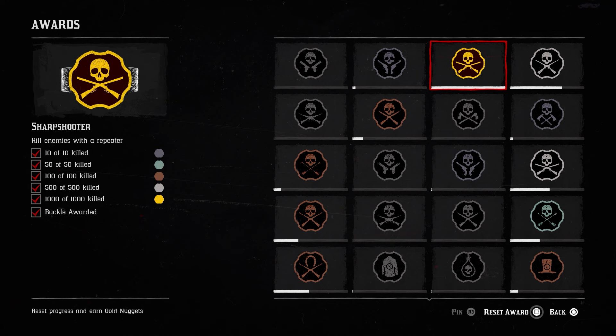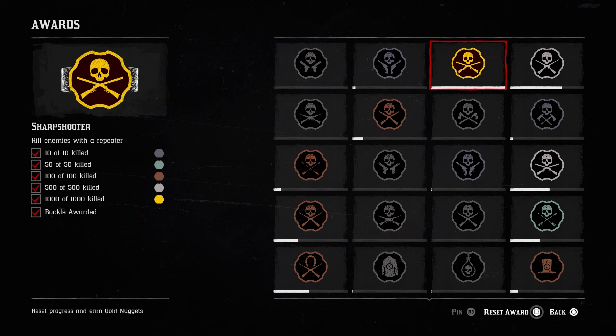Tip 3: Make sure to reset your awards. You can actually reset some awards up to 10 times, and every time you complete one, you'll get 40 gold nuggets as well as a handy bit of XP. There's one within the bounty hunter role that will give you 10,000 XP, and this can be reset an unlimited number of times.